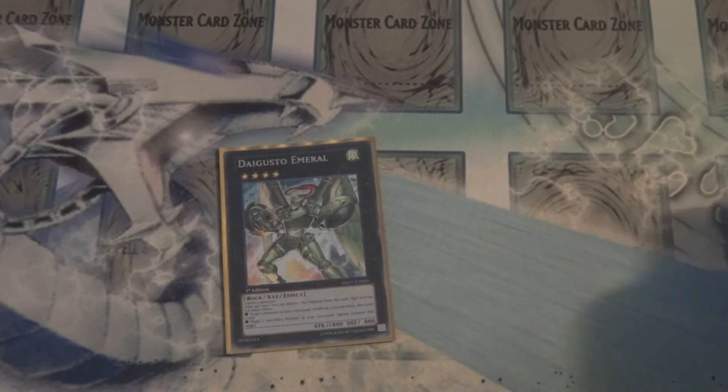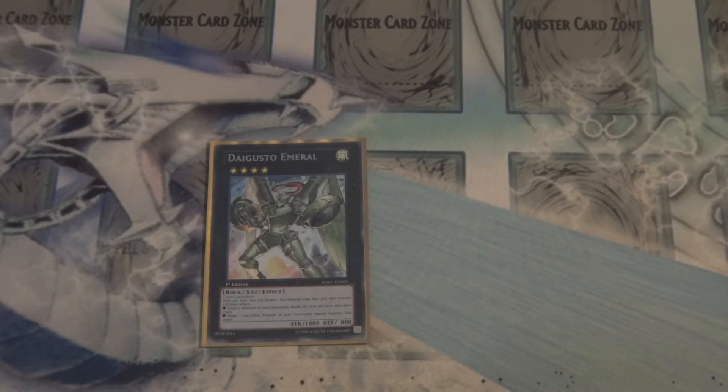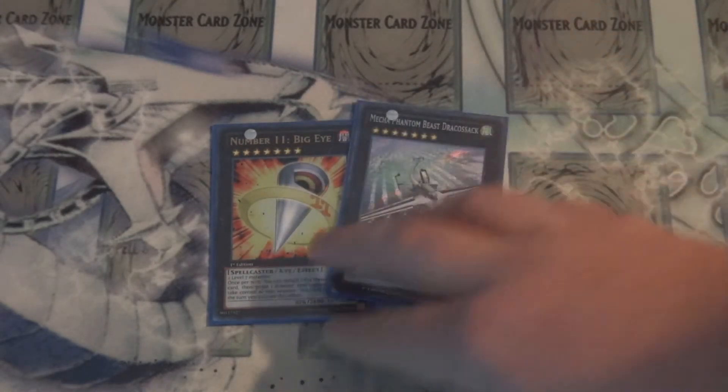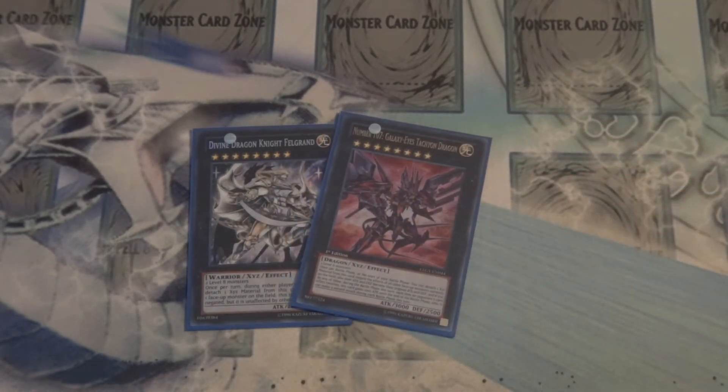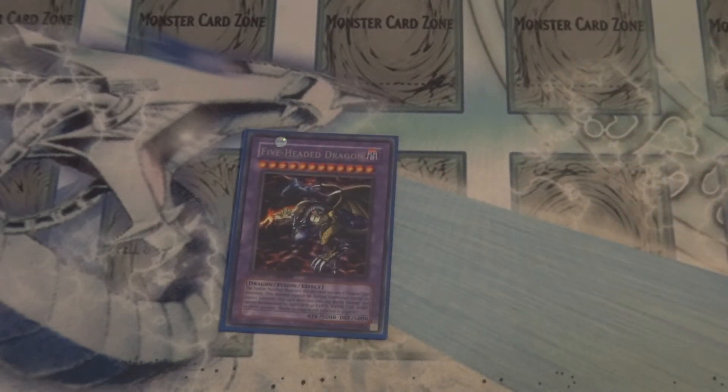Then for the XYZ lineup — plenty of options going into rank 4s from time to time with recycle ability, so I have 1 Digitron Emerald. And since I do run rank 7s with my E-Dragons, kept it simple — 1 Big Eye, 1 Mecha Phantom Beast Dracossack. For the rank 8s, I cut this down a little bit since you can't go into rank 8s as much with this build. So I decided to use 1 Divine Dragon Knight Felgrand, and for effect monster stopping, 1 Galaxy-Eyes Tachyon Dragon.